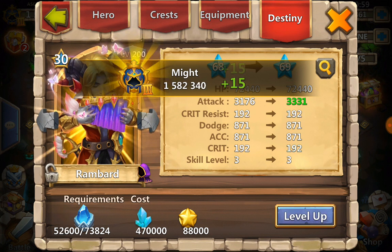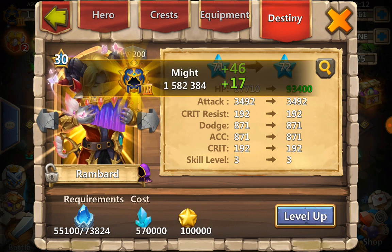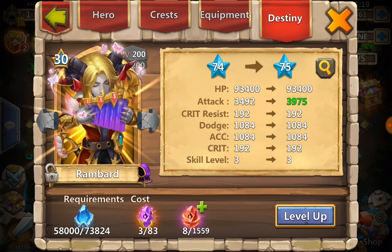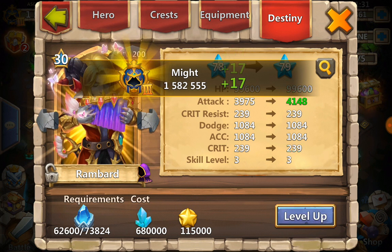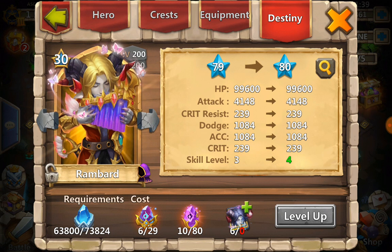Then we've got another two of the purple and another six of the red - mixed with blue crystals and HP obviously. We jump up to three and eight at the next tier. We're going to stop at level 79 on Rainbird because those karmic rock fours and karmic rock fives are pretty hard to obtain. So in total we're going to need 10 of the karmic rock fours and six of the karmic rock fives.